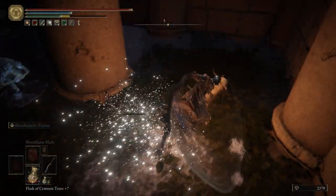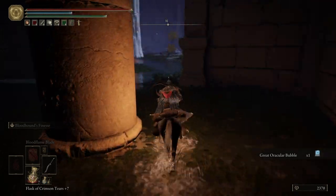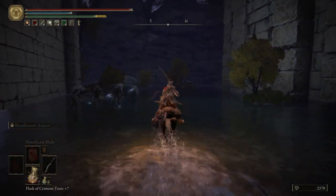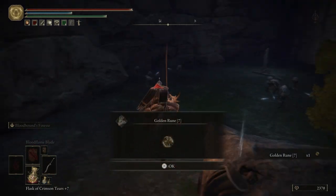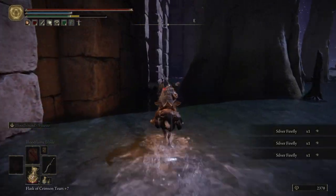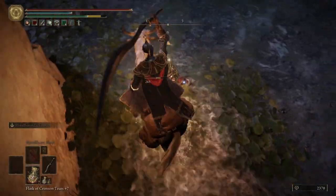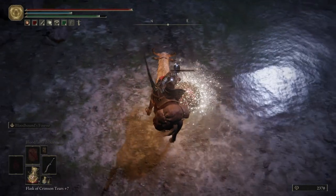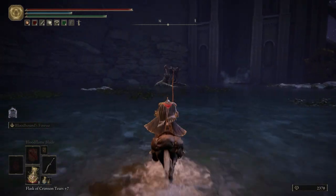We can go back to the Round Table Hold and level up our Bloodhound's Fang so we get the bigger bubble - now it's a really big one you can do a lot of damage with. We're going to come up here to the southwest. Grab a golden rune seven. If you're needing a few crimson flasks due to healing, you can always get some from this crimson scarab. We're making it difficult. Okay, we're going to hop off.